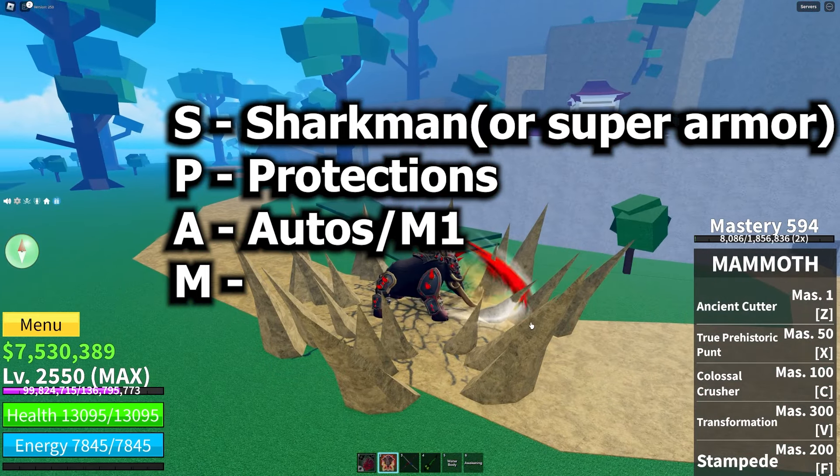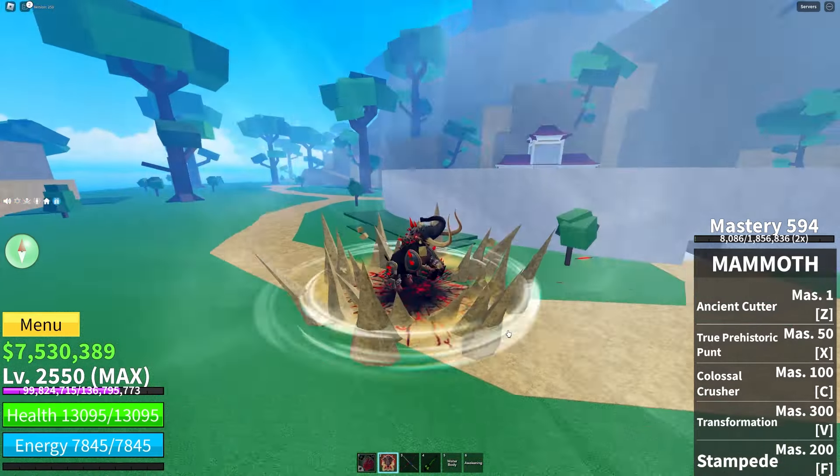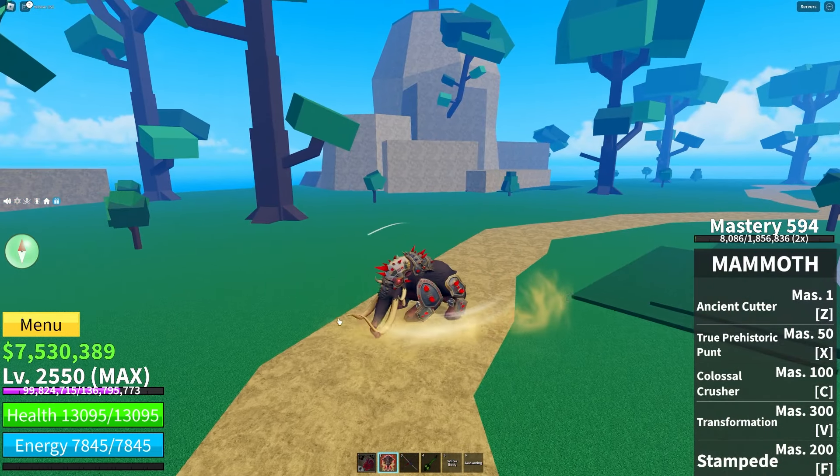Protection sort of falls in the same category. However, Mammoth has a 60% damage reduction, making it so that you can tank a lot more than anything else, as long as you keep moving.